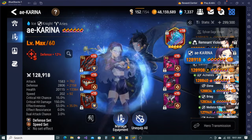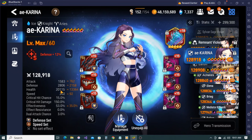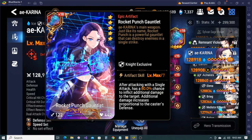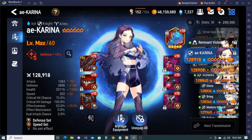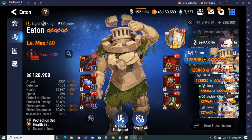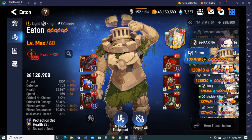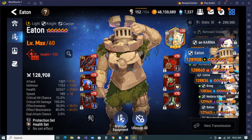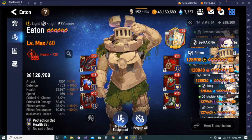My Karina - some effectiveness, 202 speed with 28,100 defense and 20,000 health. I need to max her at some point but other than that she's a very bulky Karina with some effectiveness. A lot of people probably go for ER instead. Eaton - I had him at like 36,000 health at some point but I gave some of his better HP scaling pieces to Dark Corbus. The protection set was always on him but those two HP pieces went to Dark Corbus instead.